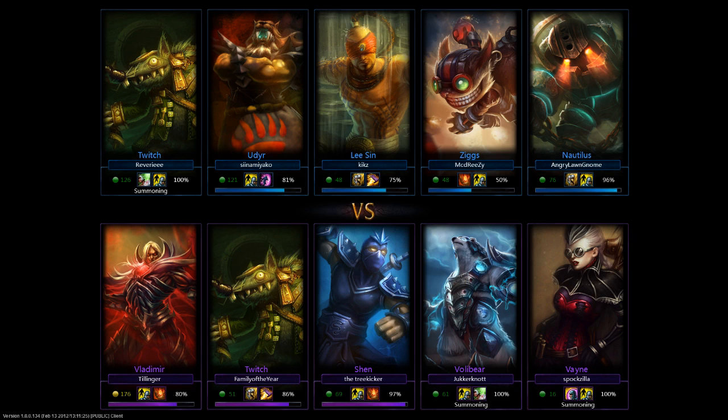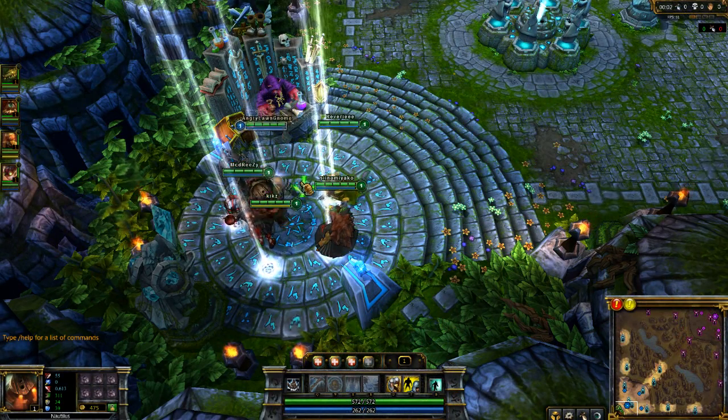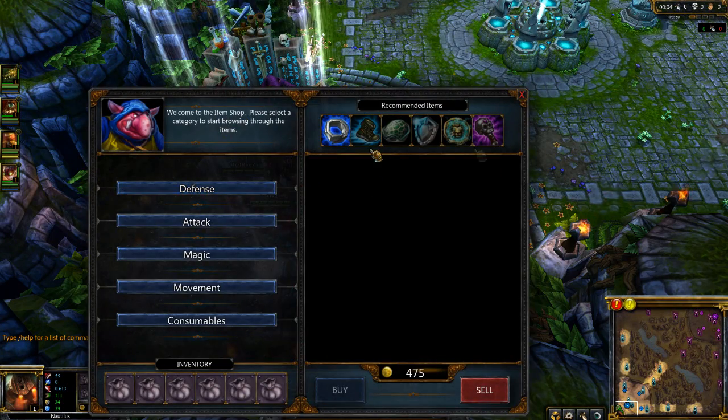So on my team it's a pretty interesting team. We have Twitch with Heal, Udyr, Lee Sin, Ziggs, and me. And then we got a — ooh — Legendary Skin Vladimir, Twitch Jungling, Shen, which is the new and improved Shen — that'll be interesting — Volibear, and Vayne. So I'm gonna be using my loud keyboard, but you won't care.